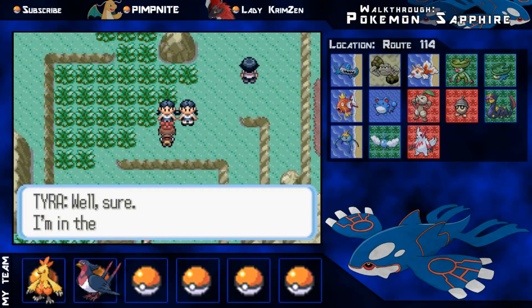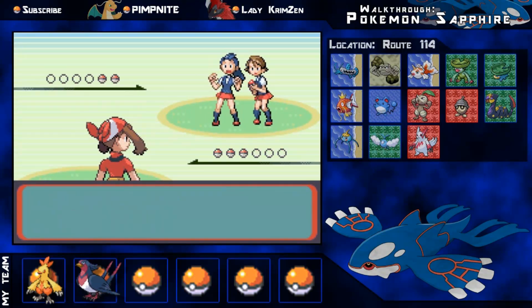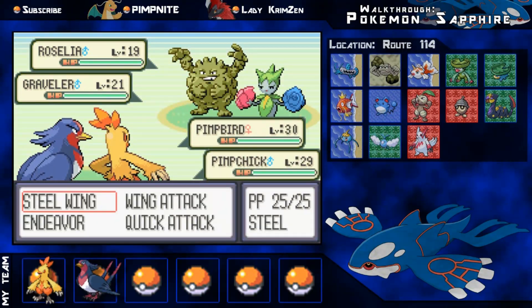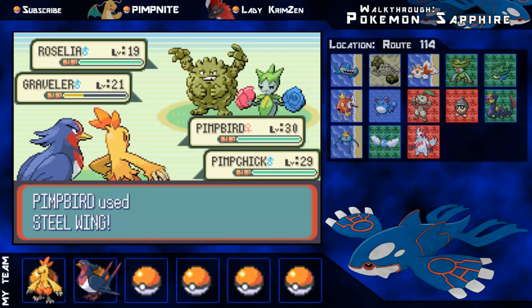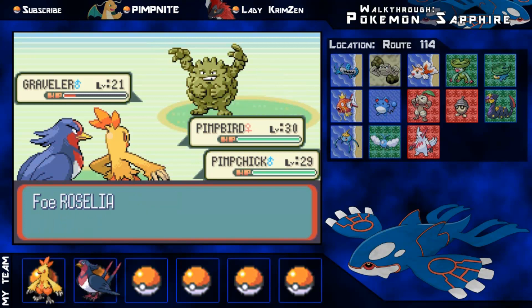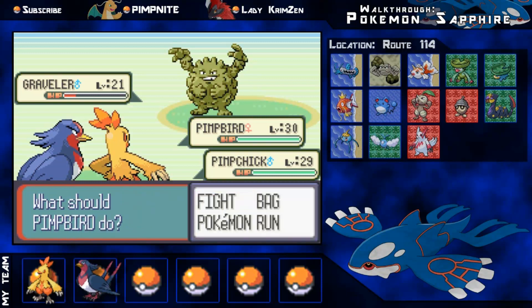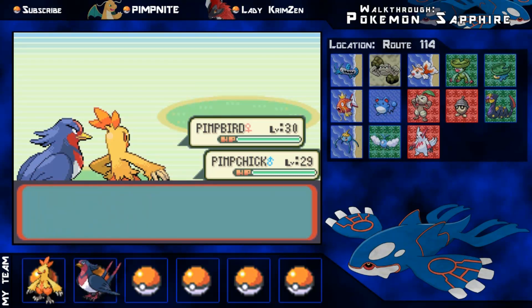Tyra and Ivy would like to battle! They have a Roselia and a Graveler. It always reminds me of the time I found a Shiny Graveler and it used Explosion. Basically, Double Kick for the Graveler and Ember for the Roselia. I just wanted to test out my Steel Wing — it didn't actually kill, but that's alright. Roselia goes down to the Ember, 309 experience each. Graveler goes for Defense Curl — no Self-Destruct, very handy. Steel Wing misses, but Ember just barely finishes it. 301 experience for both Pokemon. I defeat the Twins and earn 672 Pokedollars.